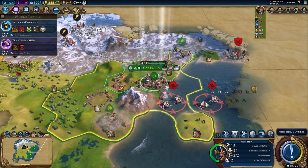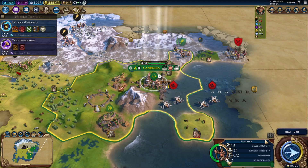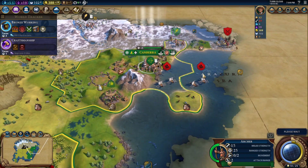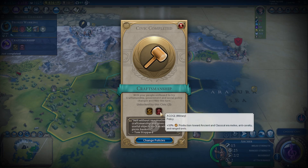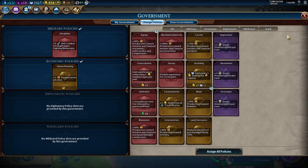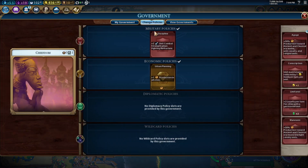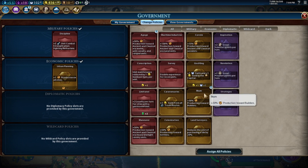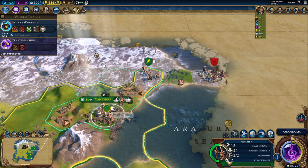They've got to have another barbarian encampment somewhere. A skill without imagination is craftsmanship, and gives us many constructions towards builders. I'm going to go with settler production. Still going to keep the barbarian thing on.